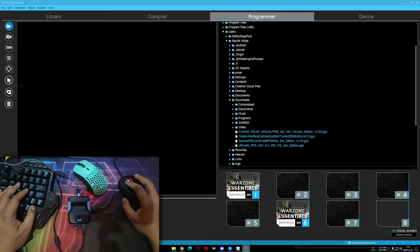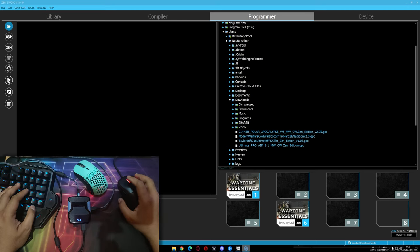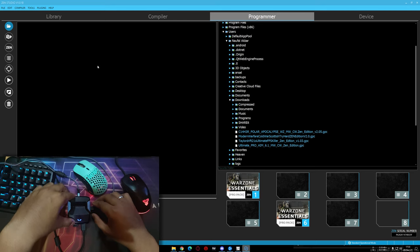Setelah sudah selesai, Anda harus klik di program device button. Ingat, ini adalah penting — klik di program device button, jadi semua script dan setting Anda bisa selesai. Ini sangat penting. Setelah sudah selesai, Anda bisa menggunakan right side USB.